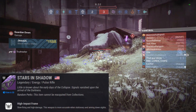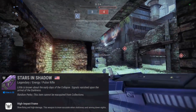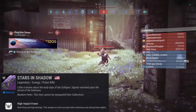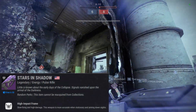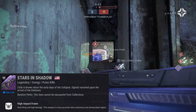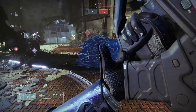We're gonna talk about the Stars in Shadow pulse rifle — the perks, the stats, the rolls you can get, and I'll pick some of my favorites. Stars in Shadow is a legendary energy pulse rifle with a high-impact frame, which means it's slow firing, high damage, and more accurate when stationary and ADS. I had some stuff that leads me to believe that's a beneficial playstyle for this weapon.